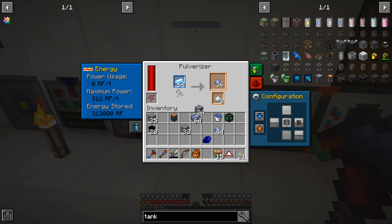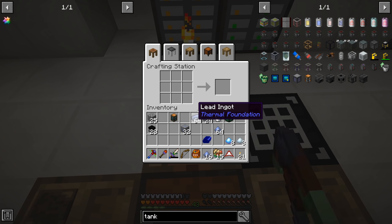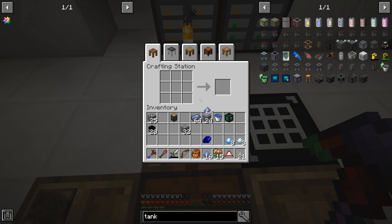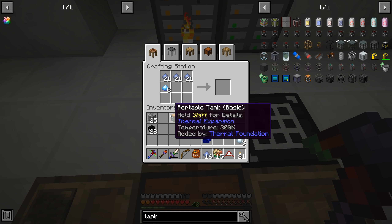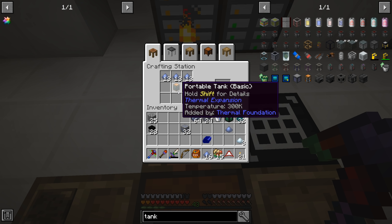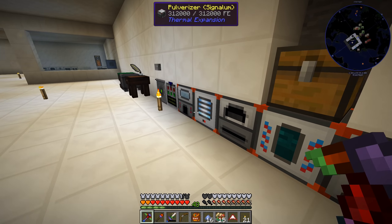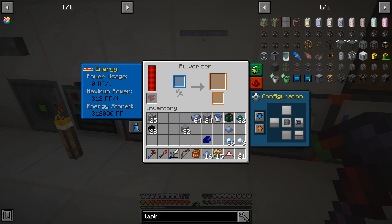Eight of those should be enough. Let's try this recipe — grab the pulverized lead, some of this, use the portable tank, and there's the enderium blend! Awesome, that works really well. These portable tanks are fantastic for multi-bucket applications like this. I'm going to go ahead and finish this up, get the rest of the stuff pulverized so we can do what we're trying to do here.